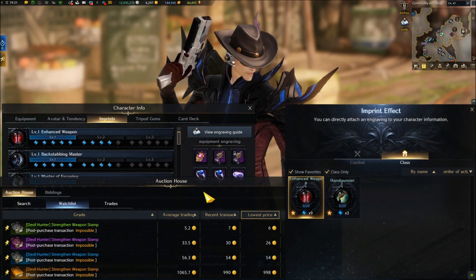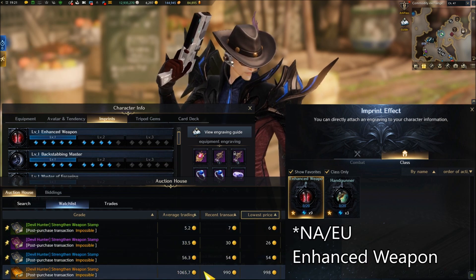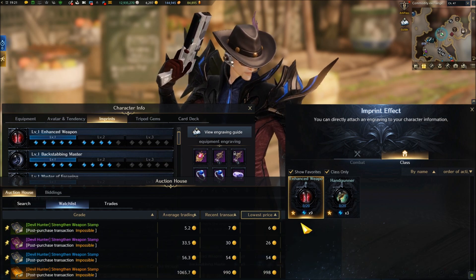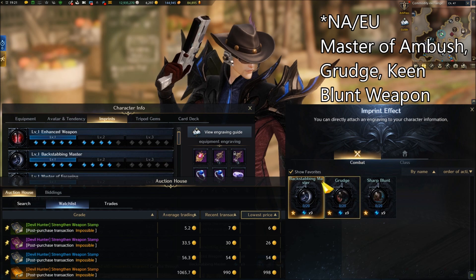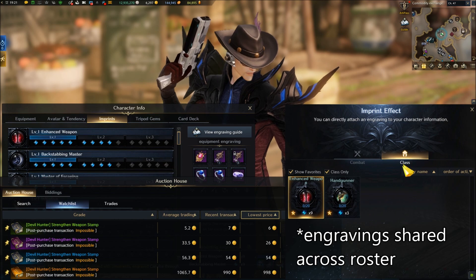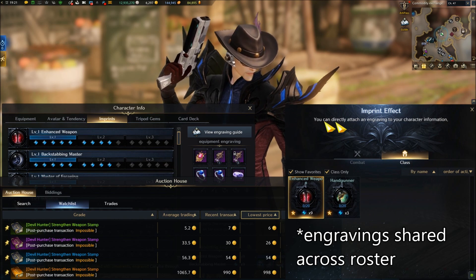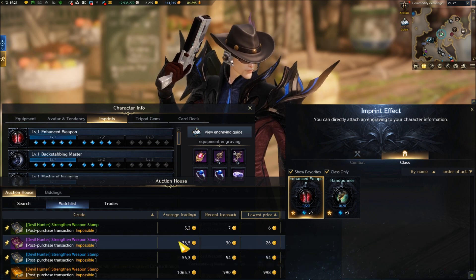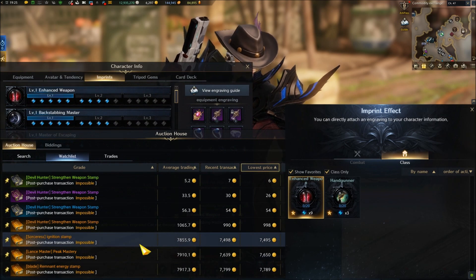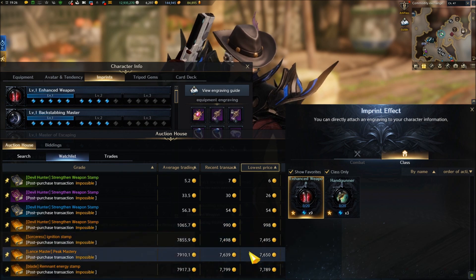First is Engraving Books. After having spent a lot of gold getting class engraving books like this Dead Eye Enhanced Weapon and supporting combat engraving books like Ambush Master, Grudge, and Keen Blunt Weapon, if you play the same alts as Dead Eye then you can use all these engravings again without having to spend more gold buying more books, as these engravings are shared across the roster. If you play different alts than Dead Eye, you'll need to spend more gold getting all these other class engraving books for them.